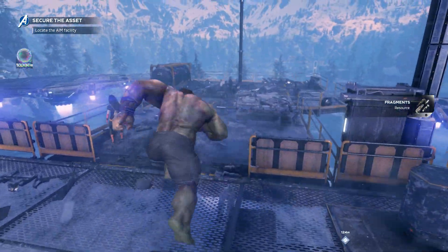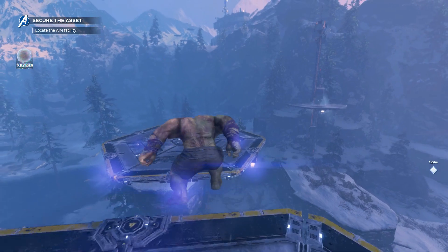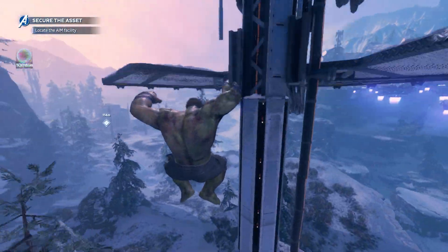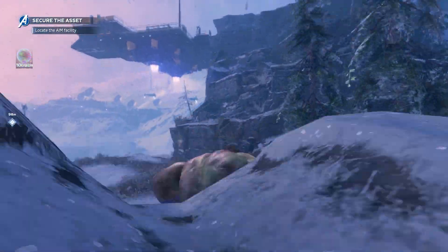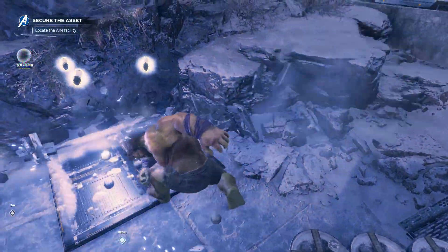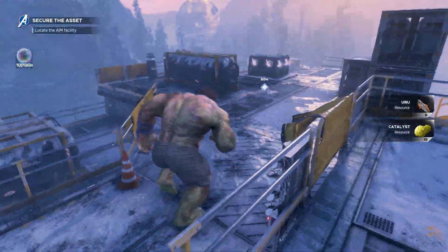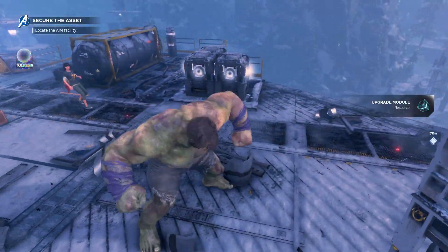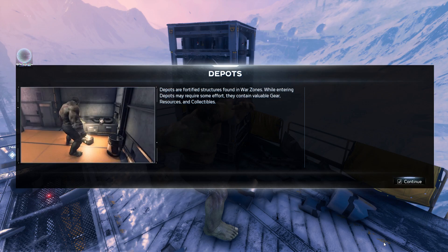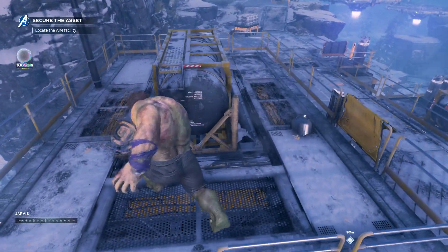Bunch of fragments, man. Maybe I'm missing something here. I'm seeing something over there — I haven't checked that one yet. I just wish I could double jump. Anyway, off we go — how about heading to this area now? Got a catalyst component resource. Got a lot of fragments here, nice. Are we taking damage each time we destroy some of this depot? Got some valuable gear.